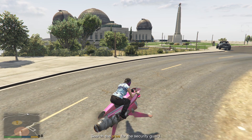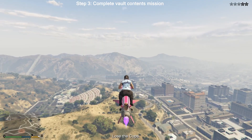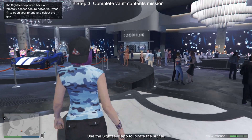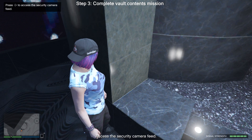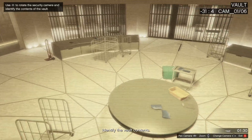All you have to do is go to the security guard and either hack his phone or kill him and steal it. I prefer killing him and stealing it as it takes less time. The next step, no matter what you ended up doing, is to go to the casino. Once you are in the casino, pull up your phone, open the Sightseer app, and follow the signal until you find it. Once you have found the signal, open the security camera feed, find the camera that shows the vault, and then pan over and see what you have gotten.